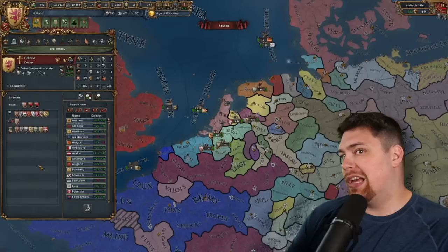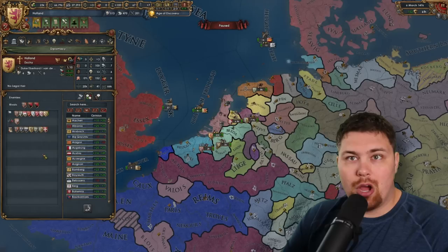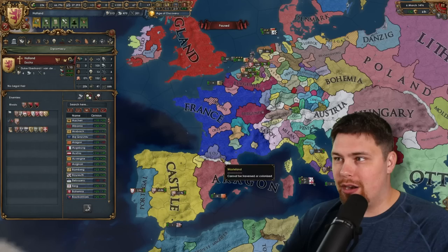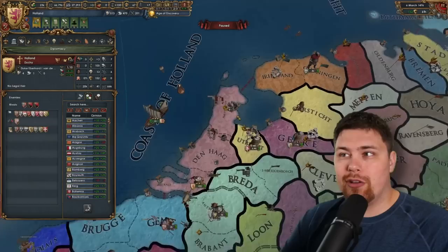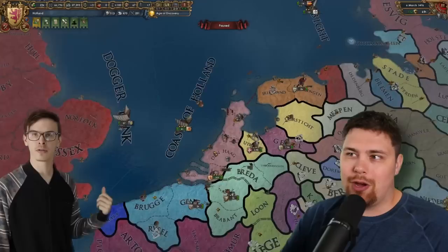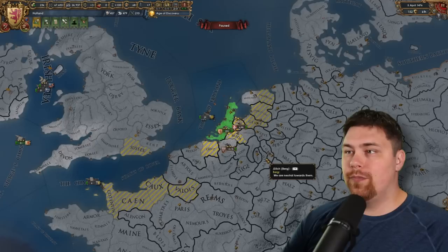I heard the noise — but there was no war declared. It looks like Burgundy just let them go. They immediately rivaled England who was supporting their independence, which is hilarious. They are allied to Castile, who is massive and has a large chunk of Italy as well as Aragon under their boot. They also built a fort and moved their capital over to Amsterdam — makes sense. And of course they moved all of the great projects that were in the Hague back over to Amsterdam, their new capital. The AI gonna AI, I guess.